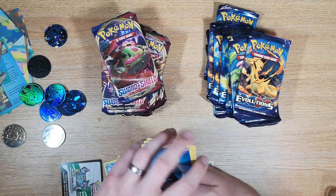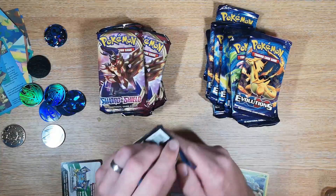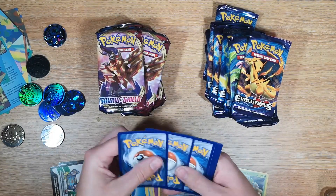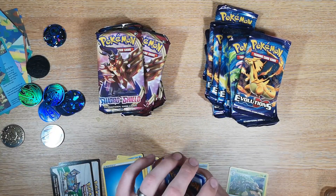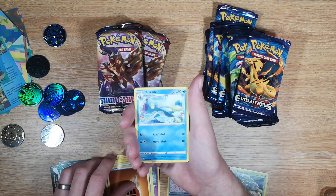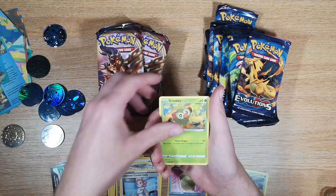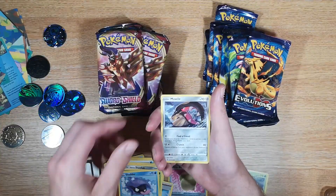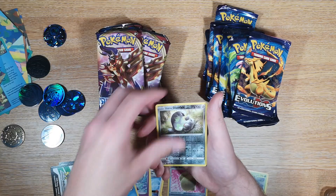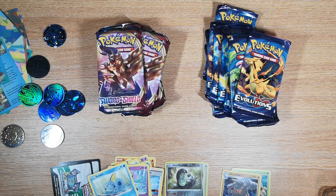Four to the front — okay, I should be able to remember that. I don't actually know if I've opened any Sword and Shield before. One, two, three, four to the front. We have a Fighting Energy, Drizzle, Stunfisk, Pokémon Center Lady, Grookey, Shellder, more Wooloo, Galarian Ponyta, Sobble, Stunfisk reverse, and then a Rillaboom — Rillaboom? Oh wait, a Rillaboom holo rare. We've done quite well, two for two so far.